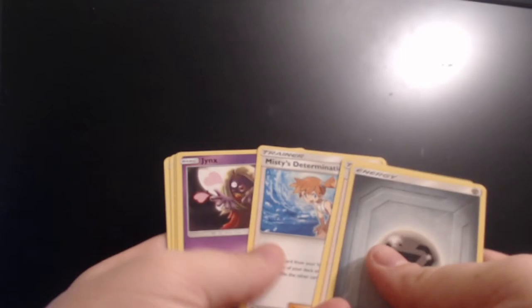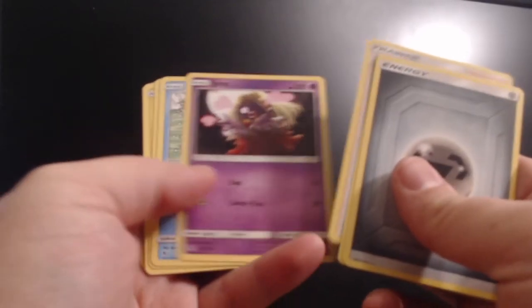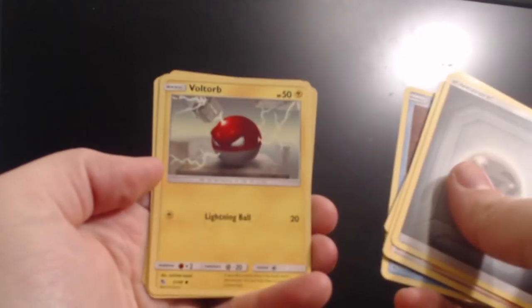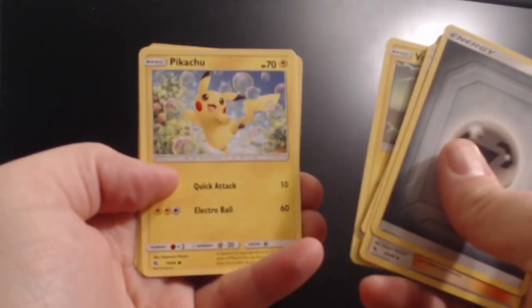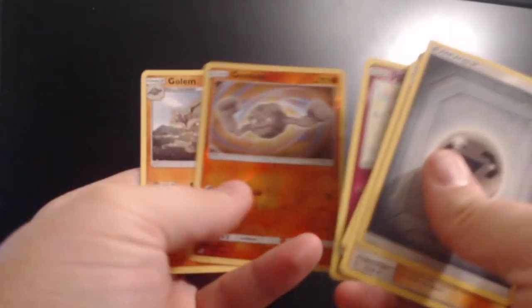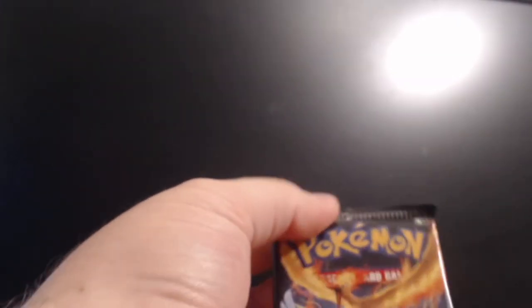Pack one: Misty's Determination, Jinx, Magikarp, Star-U, Voltorb, Pikachu, Jigglypuff, reverse Geodude, and Golem as the rare. Nothing great out of that one — I will say that Pikachu though, that Pikachu was pretty cool.